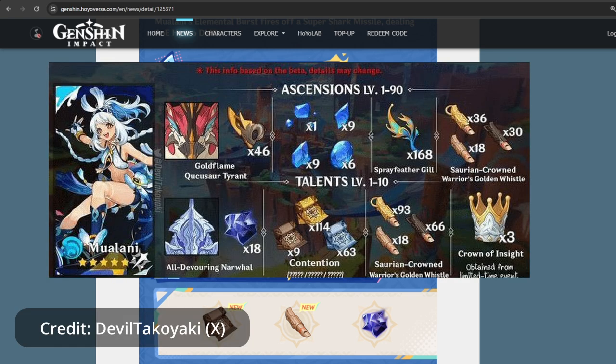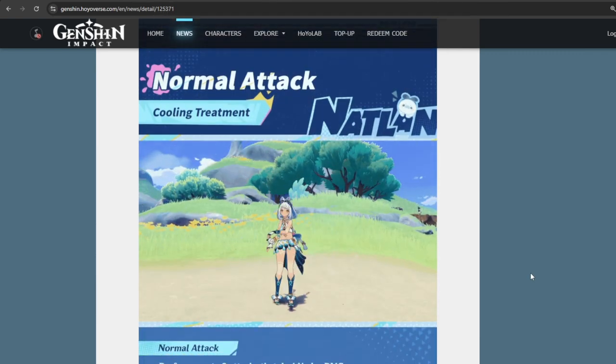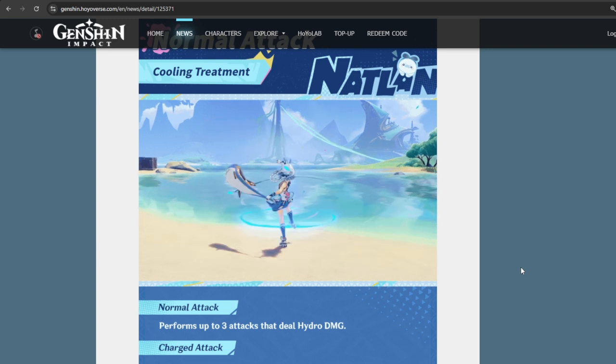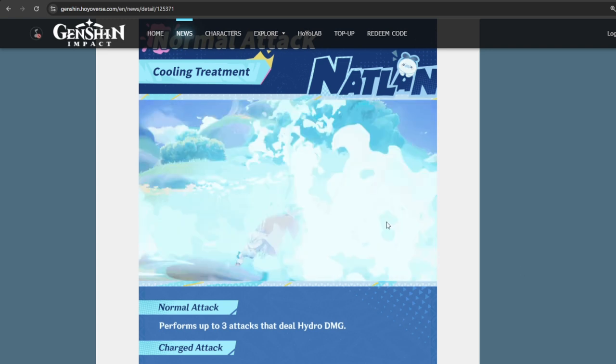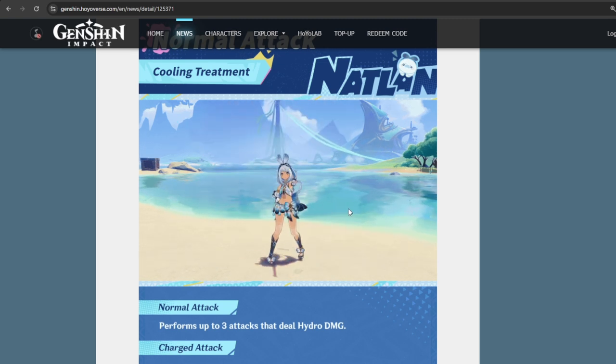Thanks to Devil Takoyaki for the total material reference. Now let's move to her kit, starting with normal attack, charge attack, and plunging attack. Everything here is nothing special, but Natlan characters are always very unique, and Mualani is very cute — I have to be honest, just look at her.